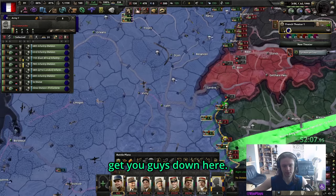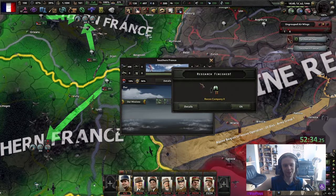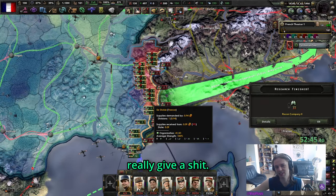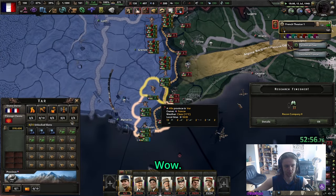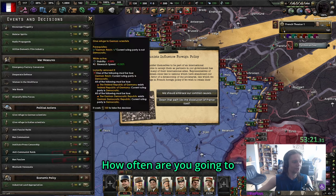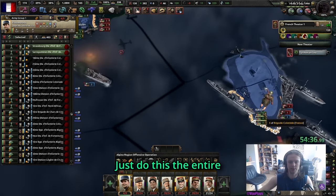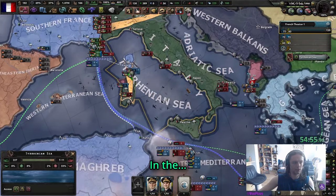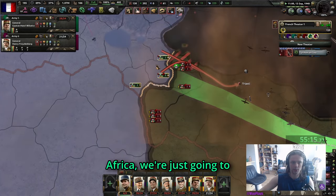The Italians actually joined earlier than I planned. Get some divisions down here just so we have something on the front - that's also why you should always train a few divisions in case of surprises. Mussolini has done more damage than Hitler by taking four tiles. Some people also build supply depots here but I don't really care - take Savoy, there's not even a factory there. Then we can go to military production.